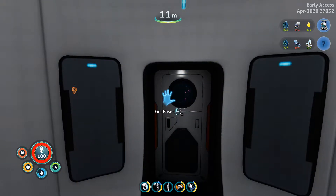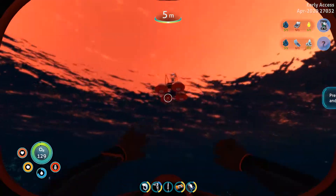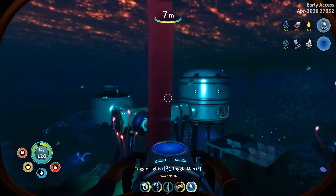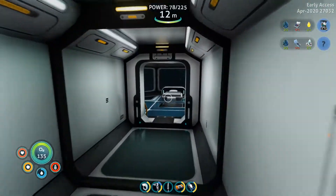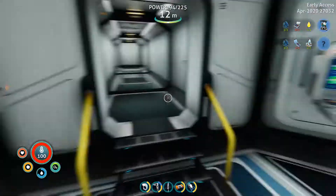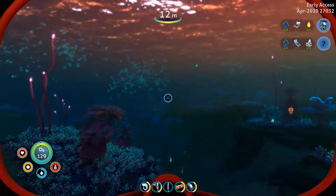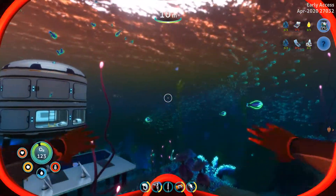Welcome back to Subnautica Below Zero. I spent about two hours doing some serious farming. The only new thing I have I can't do anything with yet, and I built this little thing over here - looks like crap. I need to find silver and get it powered up enough to do something with that scanner room. I need silver to build a wiring kit so I can have more power to run the scanner, because the scanner uses up everything. On that note, we're gonna go look - I always go that way, let's go this way. Power is at 91, that's good.